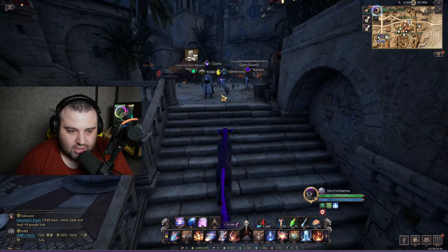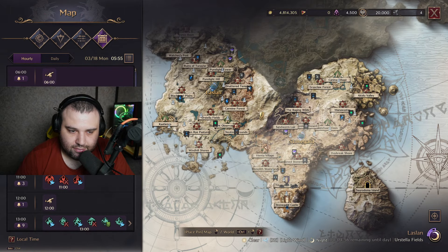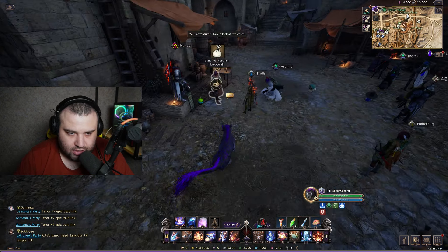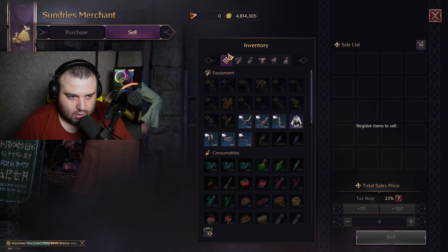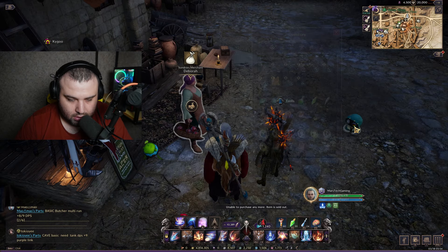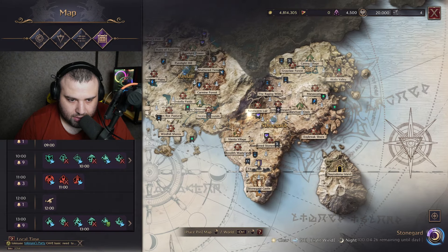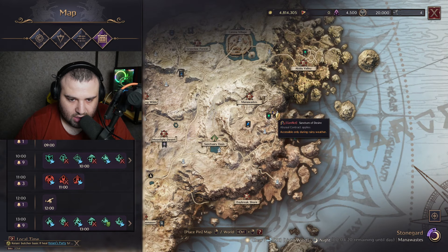First of all, this game has two regions: Linless Land and Stoneguard. Each region's general merchant sells resistance force contracts. Each merchant has two dungeon contract types and you can buy six of them every week. For example, this region sells Sanctum of Desire and Sardom Island contracts.